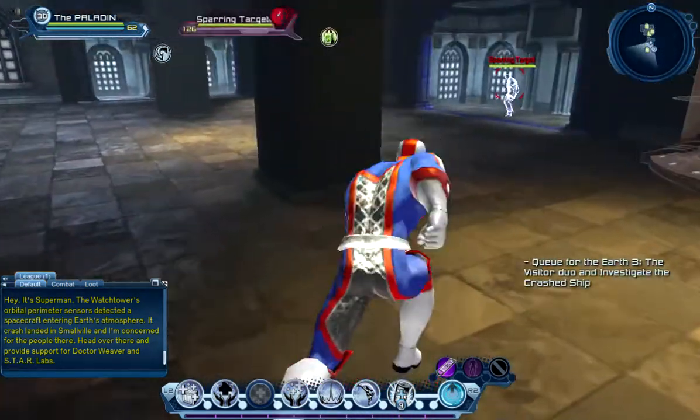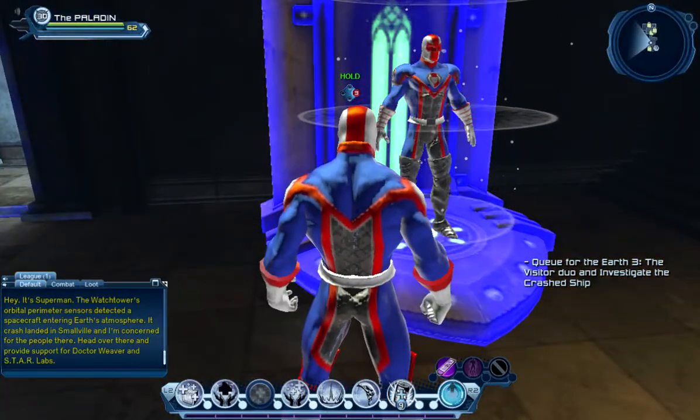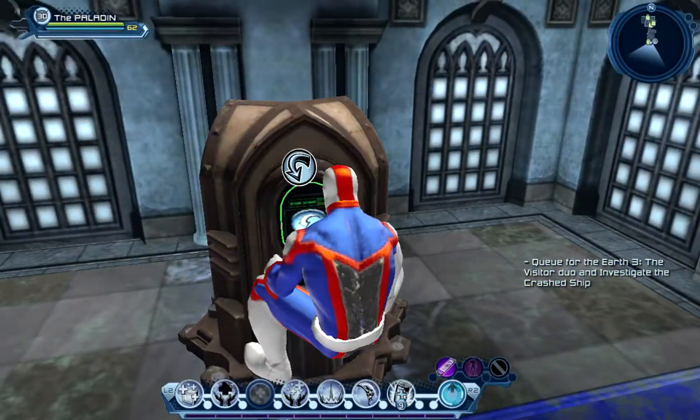So there are two things I could do. I could right away re-imprint my armory and then it would work, and then I could try to re-customize it. Or I could just customize it right now. So what I'm going to do is reset my skill points again and re-assign them.